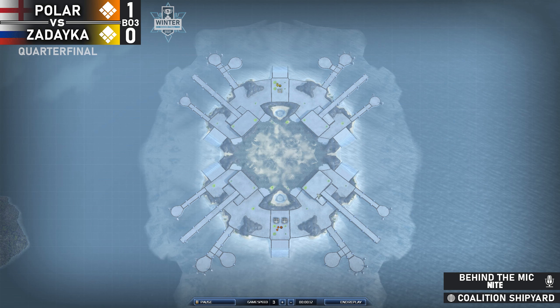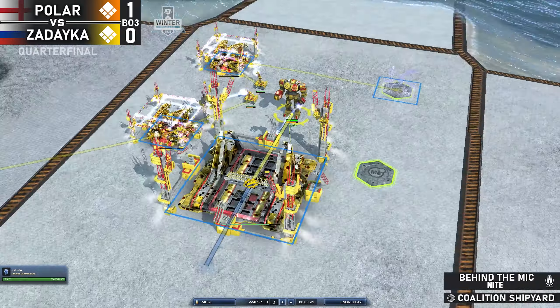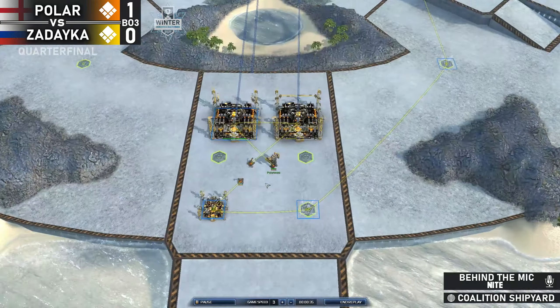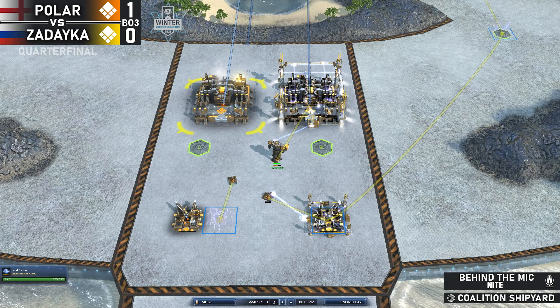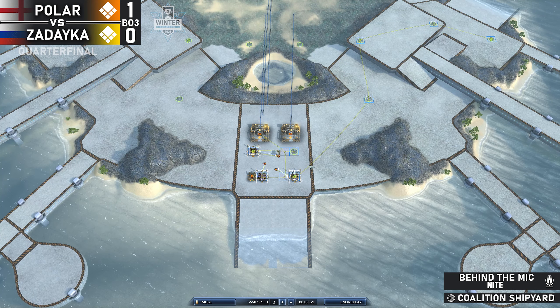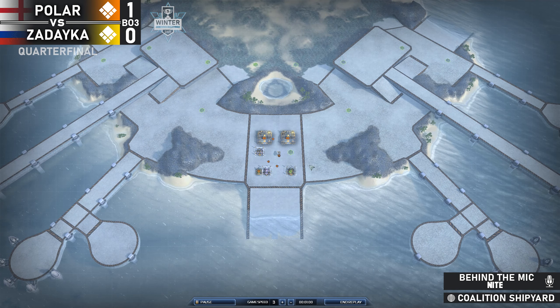Welcome back. The map is Coalition Shipyard and we once again have our yellow UEF commander Zadaika opening up with one air factory. His opponent Polar Bears in orange is opening up with a double land factory — interesting progression. I almost always see him opening up with one air and one land, well, that is if his opponent is going land as well.